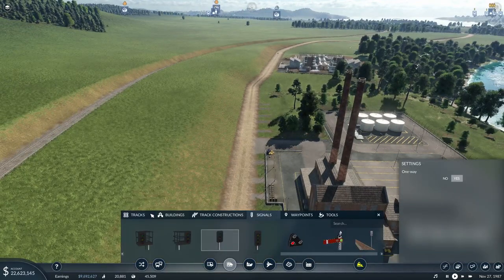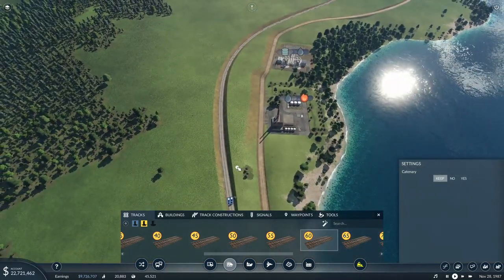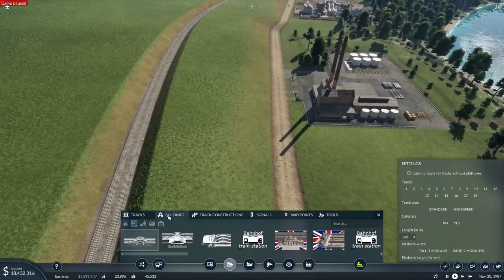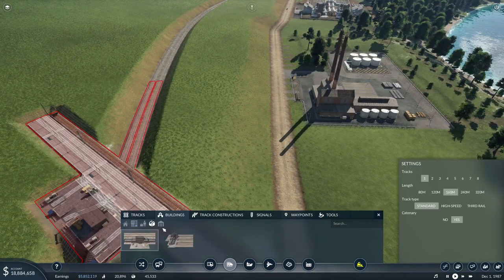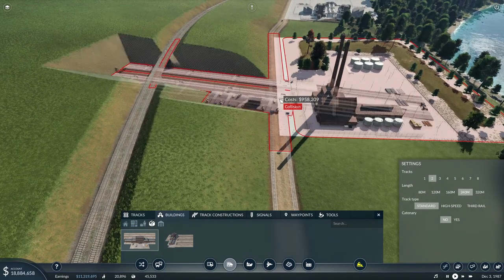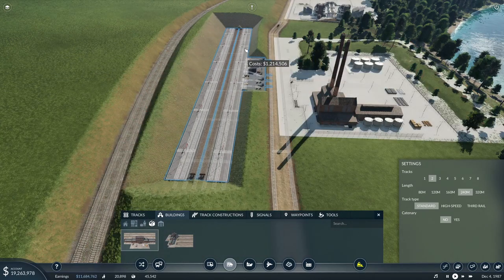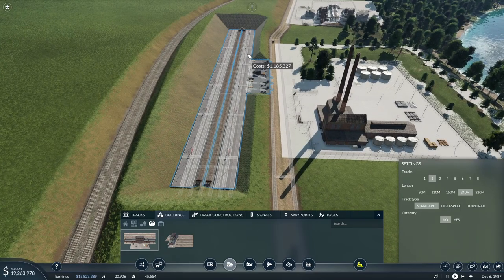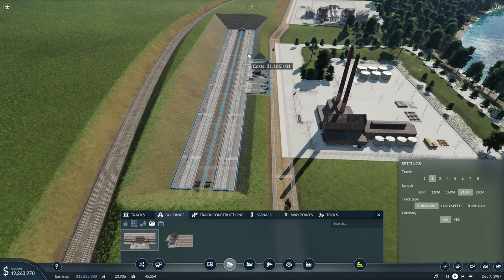This is a bit of a problem because I've not left myself with a particularly large amount of space on this line. So I don't know if this will be feasible, but we'll give it a go. No catenary — I don't want catenary. Don't want it, don't like it. Nope, this map is purely and simply not about the catenary.